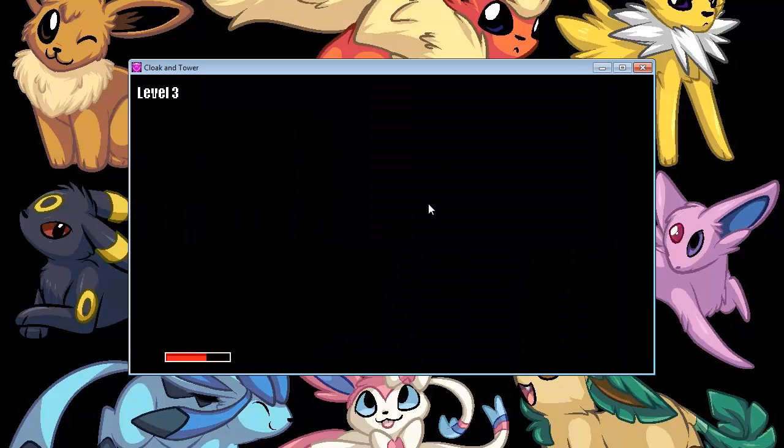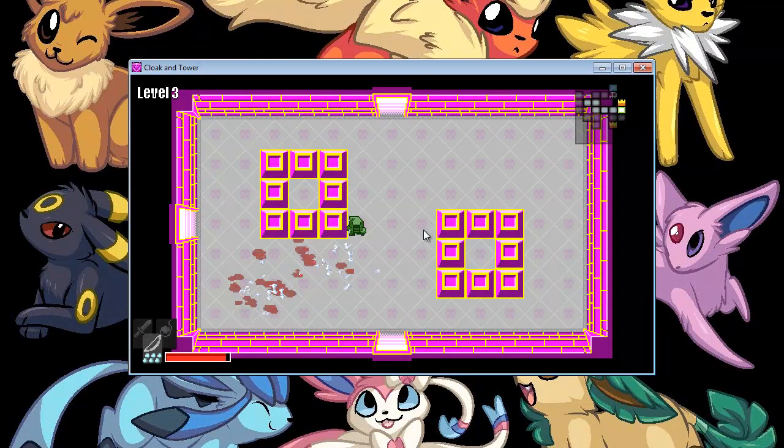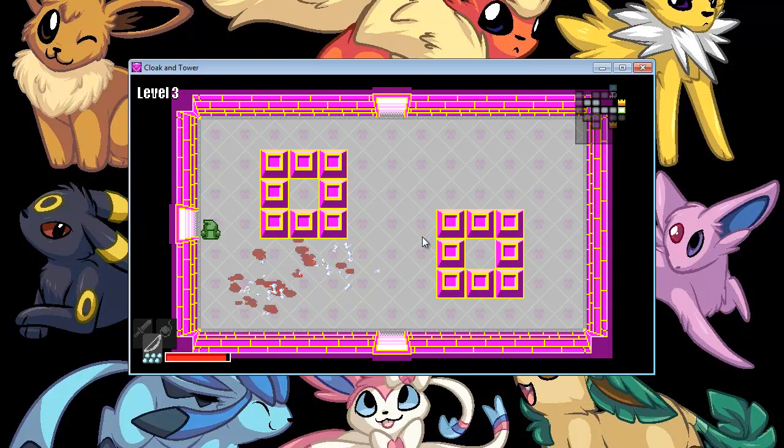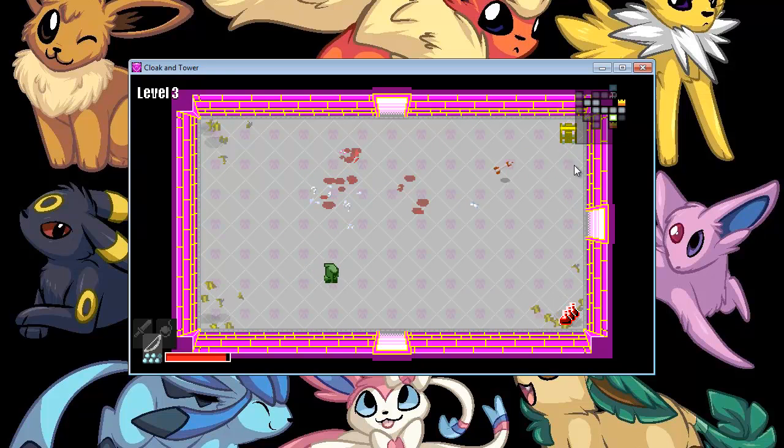I find it somewhat interesting that the slimes are actually somewhat easier than the other stuff here, mostly just because slimes tend to be one of those lower-tier mobs, with skeletons generally being above them. Though that's probably something completely separate from everything else, but it's a thing nonetheless.